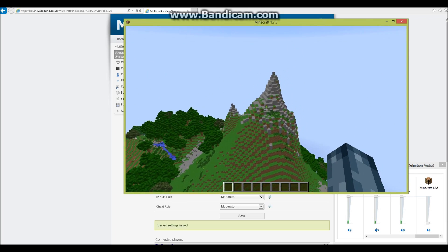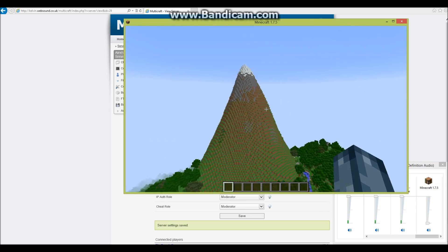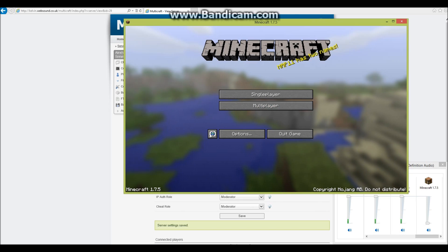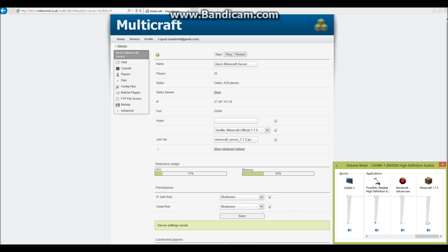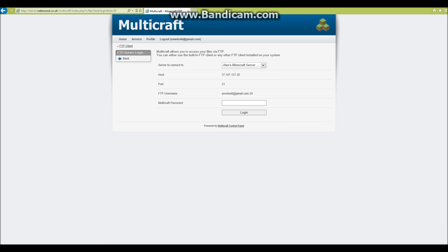So, on to how to change this world into another world. I'm just going to disconnect from my server and minimize that, because we'll need it later. What you're going to have to do is go to FTP file access — don't sign in, you just need the information that's on that menu.